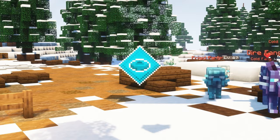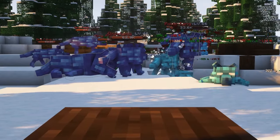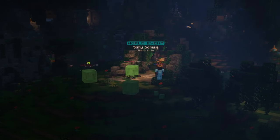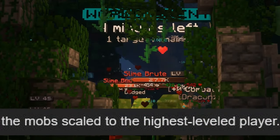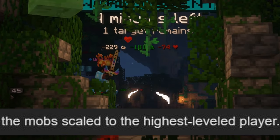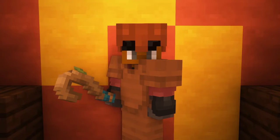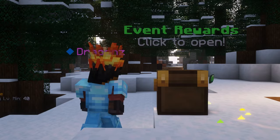World events are based around sort of like swarms, where there's a wave of mobs that attack the player before eventually releasing a boss to defeat. One amazing feature — which I know some people might be mad at — is that it scales the difficulty of mobs to the highest level player in a party. I had to find that out the hard way. When it scales, it really scales.